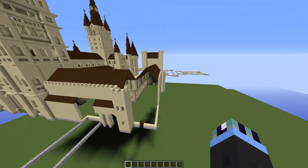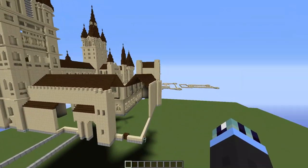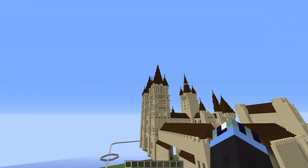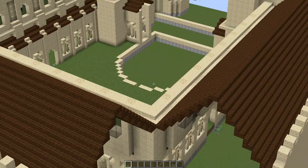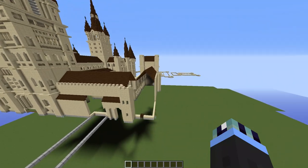The first thing we're going to do is build the training grounds tower, which is in the gap we left out last episode. The training grounds tower is very easy to build since the design at the top is identical to the bell towers, so we can just use a clone command. After this we will continue the windows around here and maybe get started on the astronomy tower.